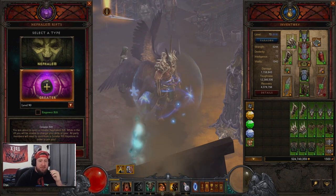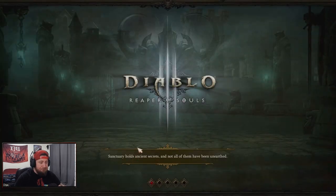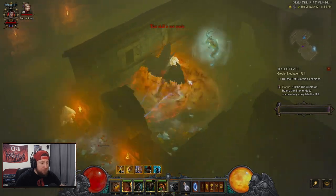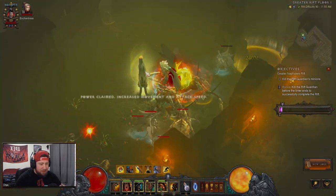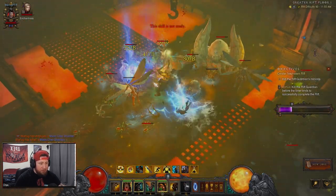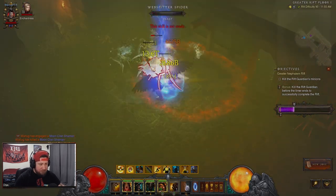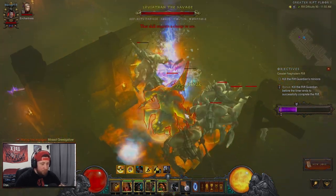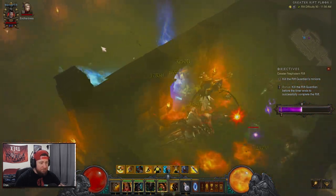This build is decently fast — we've been doing 90s in like two minutes or so, a little bit more depending on the map, but it's really really fun. The map kind of sucks but that's okay. Pop Bloodshed, get that, Ingeom going. You just want to zoom around and use Ferocious Charge during Ingeom to hit as many people and zoom across the map as possible. Get them all bunched up and keep it going. I wish we had more cooldown to keep Boon of Bul-Kathos up 100% — that'd be ideal.